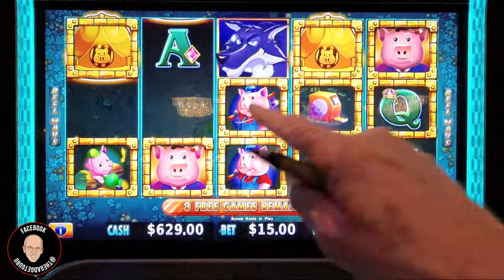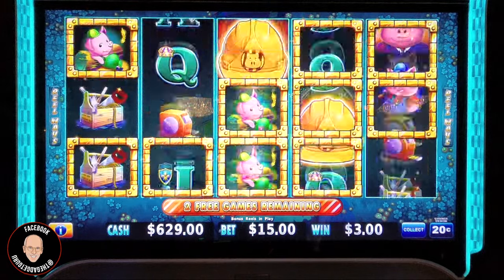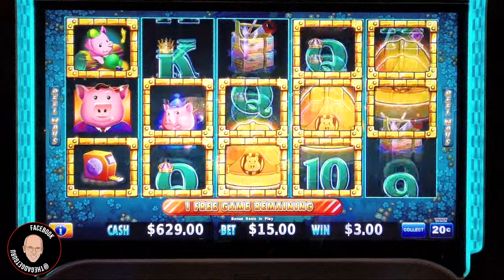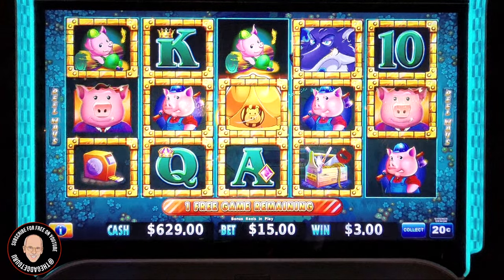We have more than half the board full. Come on — two more mansions, we have three more games to go. We have one, two, three, four, five more spins — two respins will put us over the top. One more — two more spins, four more to go to get a full screen. Come on! A respin right here will do it.